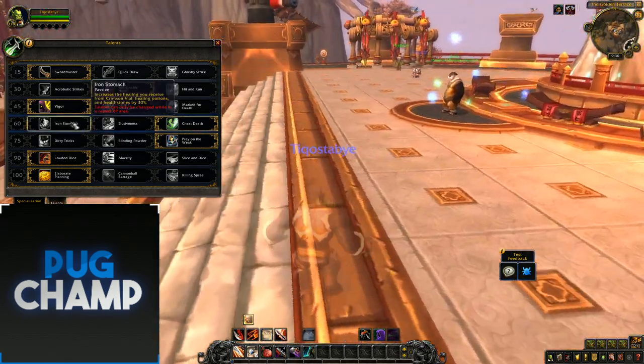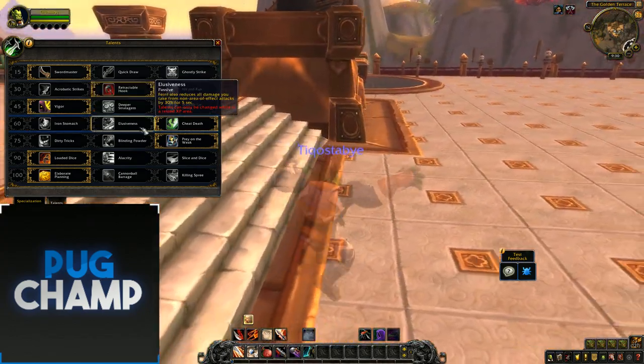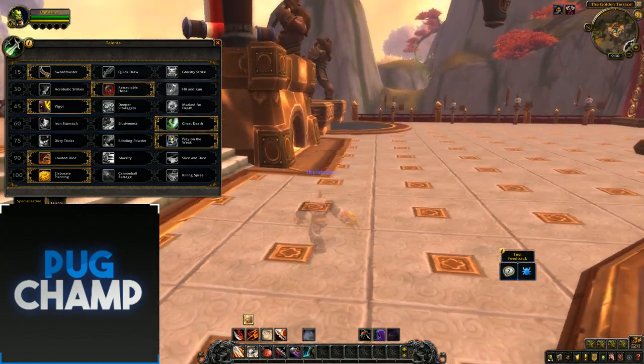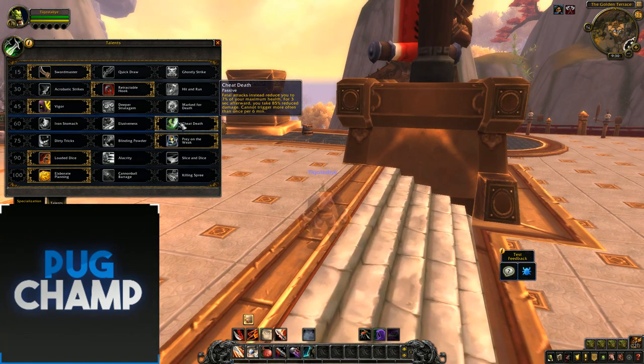The next tier is really down to you, but Iron Stomach is not really viable. You want to be switching between Elusiveness and Cheat Death depending on the fight. I always take Cheat Death because it's just broken.